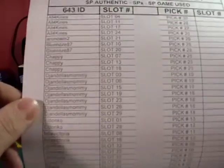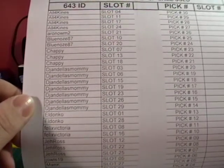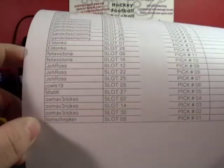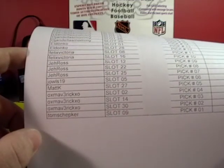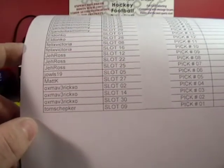DJ and Al's Mommy have slots 3, 6, 15, 19, 23, 26, and 29. Eldonco got slots 1 and 28. Felix Tori got slots 8 and 16. Jay Ross got 12, 22, and 25. Jowls from Australia got slot 5. Matt K got slot 27. OxMav got slots 2, 14, and 30. And last but not least, by virtue of your name, you have slot number 9.